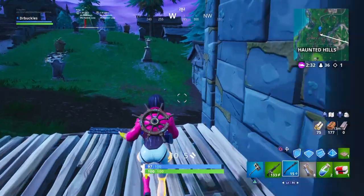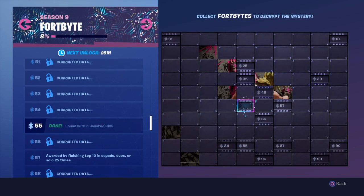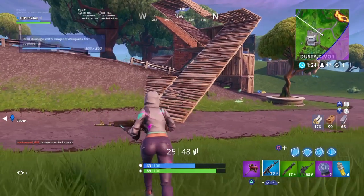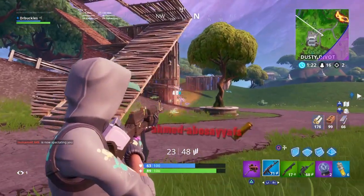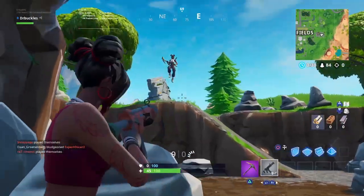As always, once you have it, just return to the Fortbyte collection screen to reveal another piece of the puzzle. Remember, Epic have said that there'll be at least one new Fortbyte per day to find for the rest of the season, so keep it here on GamesRadar and we'll show you how to get each one and complete the mysterious image.